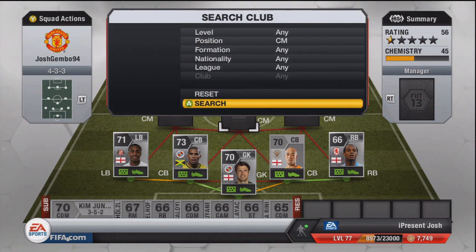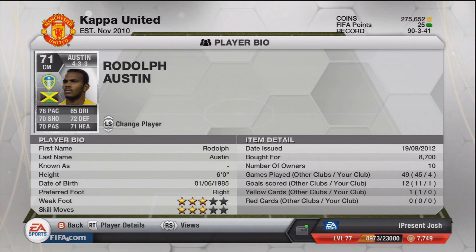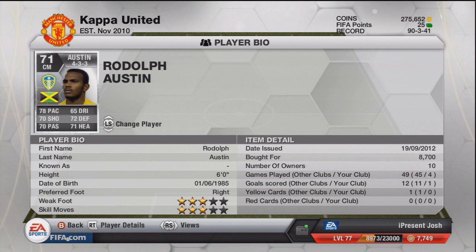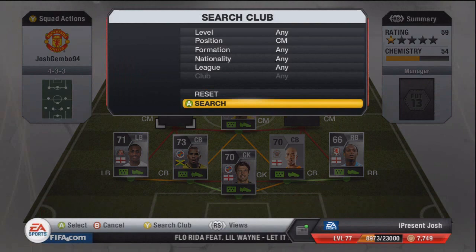Moving on to CMs, the first one is Austin — his surname is something like Rodolf, I don't even know — we'll just call him Austin. 78 pace, 70 shooting, 70 passing, 65 dribbling, 70 defending, and 71 heading — some really nice stats all across the board. Only 8,700 coins in this game; he was like 20k in the last game when he moved over to Leeds. 3-star weak foot, 3-star skill moves, 6 foot tall, and he even scored a goal. I think all of my CMs have scored a goal actually, which is pretty nicely spread out.